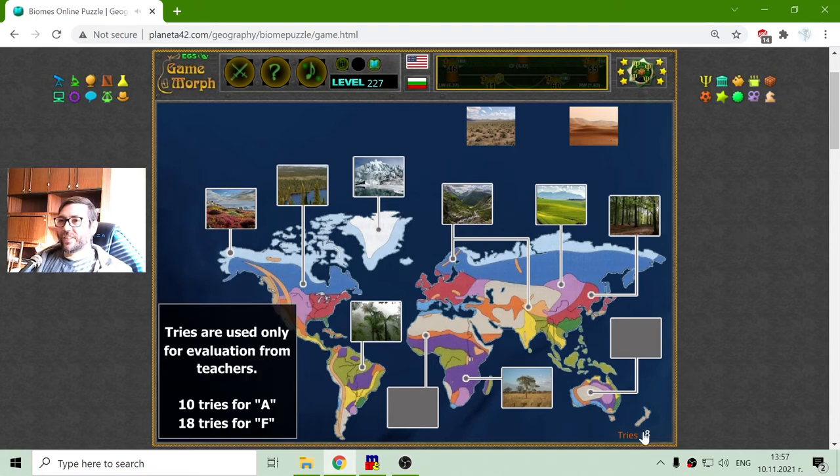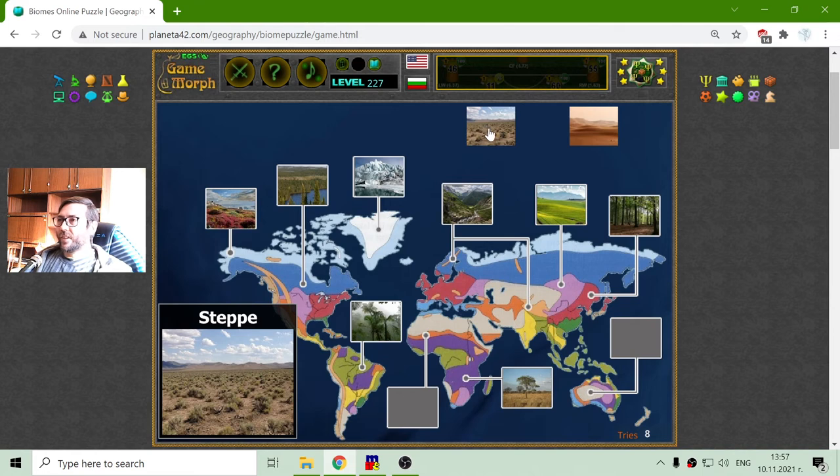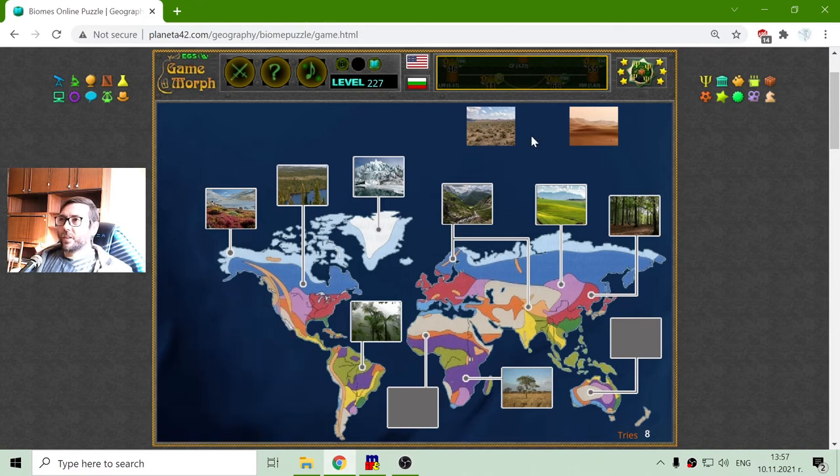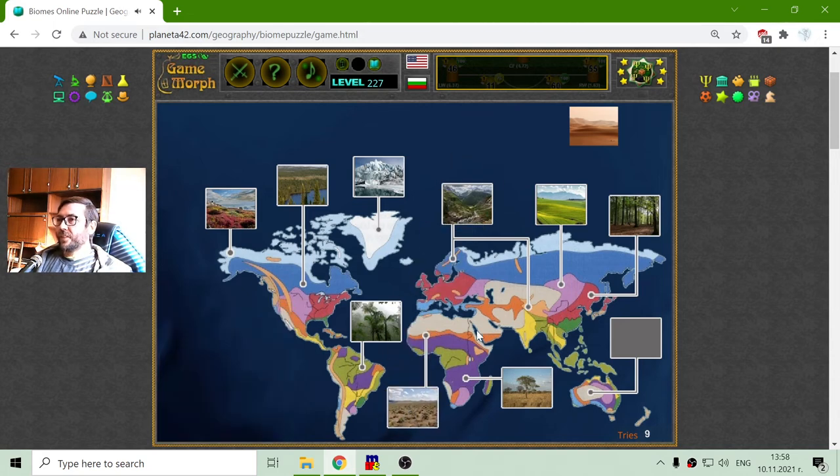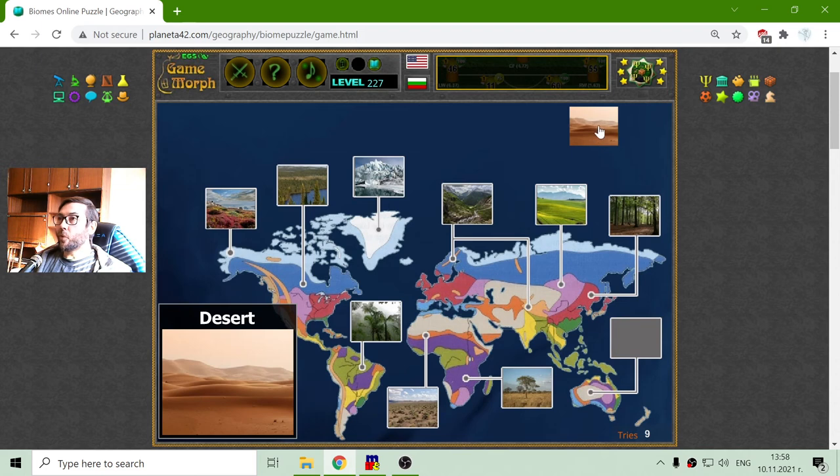Maybe I can make this for a good mark. The orange layer just after the Savanna should be the steppe, and finally the desert is that light pink color on the world map.